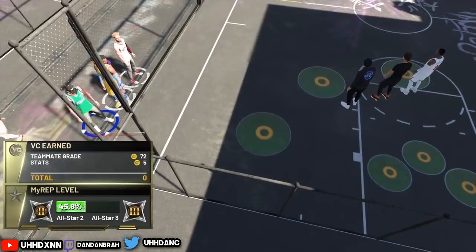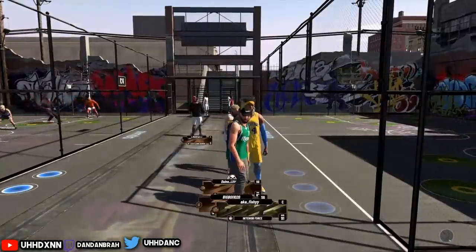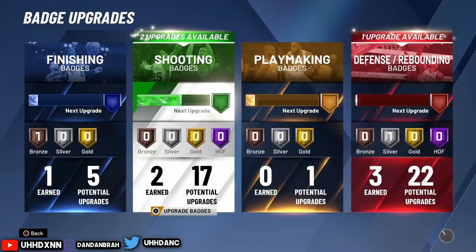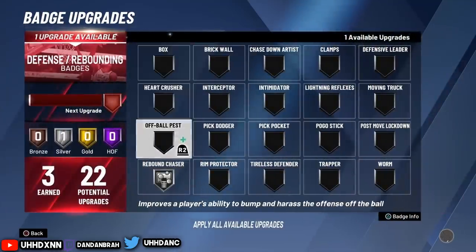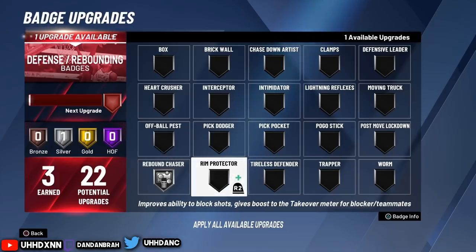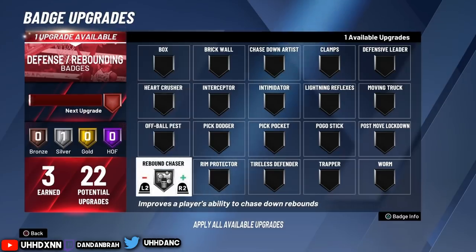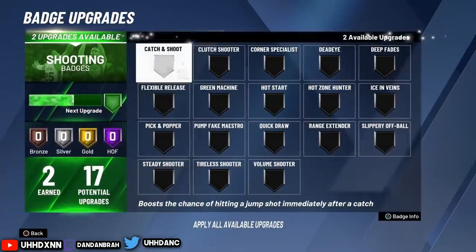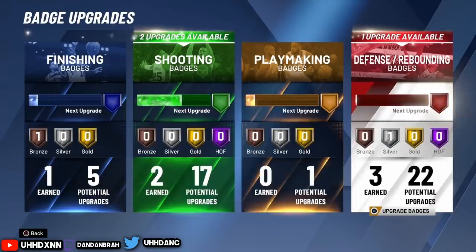Also like this video so it gets recommended so more people can see this. This is a badge glitch and it's pretty good — it's also a rep glitch for park rep. So if you're All-Star 1 or All-Star 2, you can get a lot of rep from this. I assume top rep players were doing this while playing three-on-three. It's a solid glitch for park rep and badges, but not really for attribute caps.